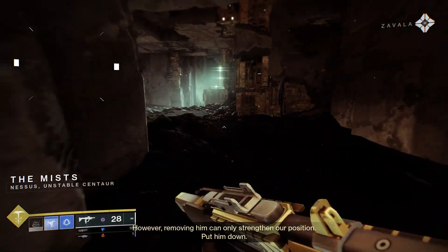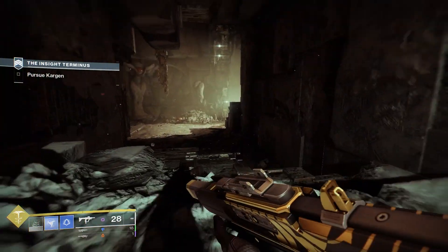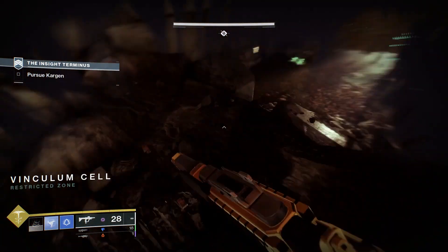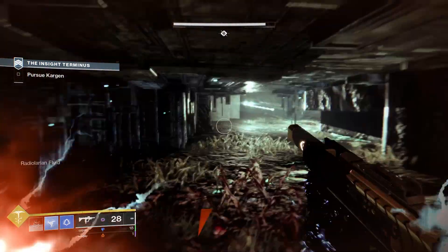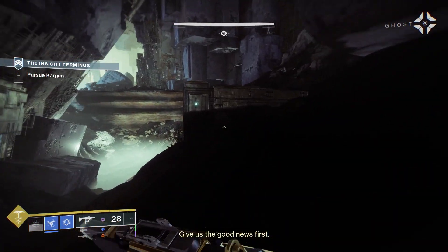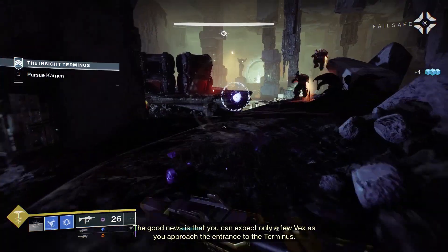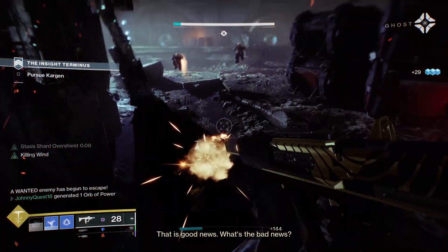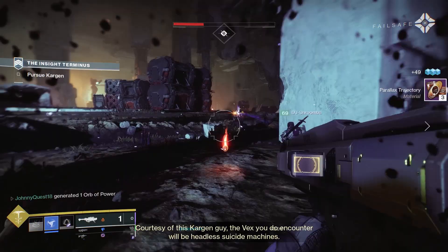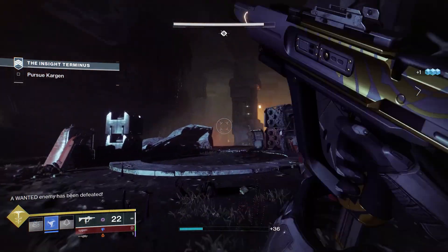The ad-clear potential is wild — clearing groups of Scions with this is extremely gratifying. You can run it without a stasis subclass, but you're handicapping yourself because you only get a tiny bit of the benefit. With a stasis subclass you can trigger four things at once from aspects and fragments: weapon damage boost, melee recharge, overshield on shards, and grenade energy from shattering crystals.